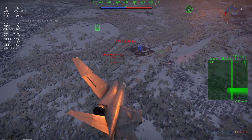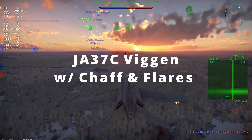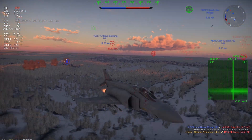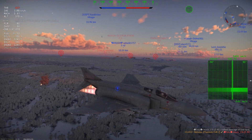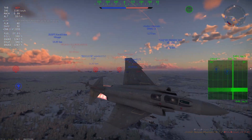In the latest iteration on the dev server, we now have the JA37C Viggen. This version supposedly had chaff and flare dispensers, although I couldn't find any sources, but I'll take it. I do know from my research, however, that the JA37D Viggen was equipped with an ECM pod. So we do have room for growth with the Viggen models in the game.